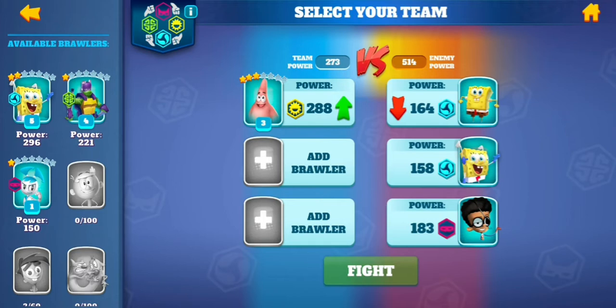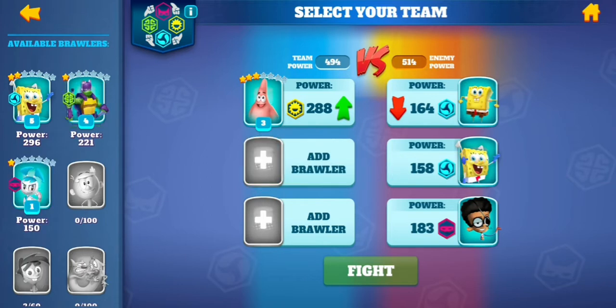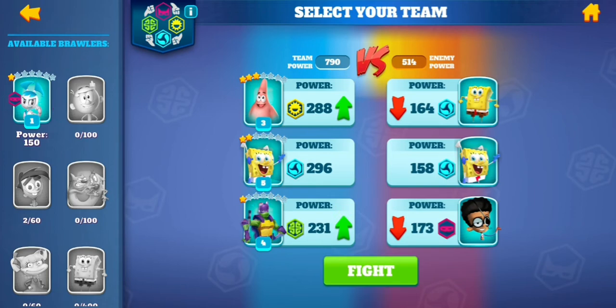So checking the team setup: he's got element advantage, here's equal, that's disadvantage, equal, and advantage — yeah, that looks good.